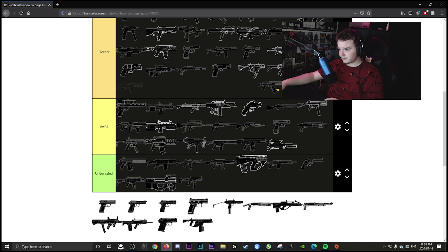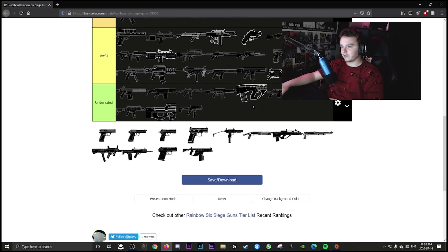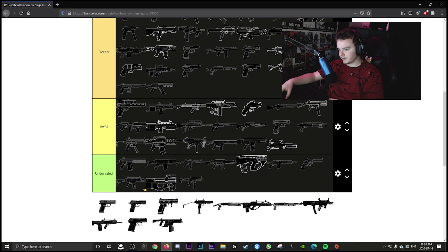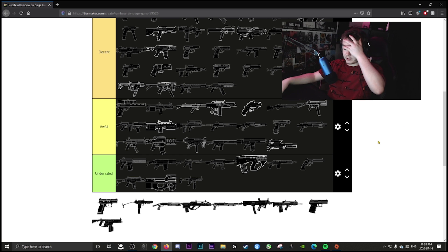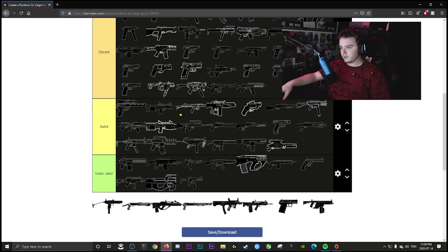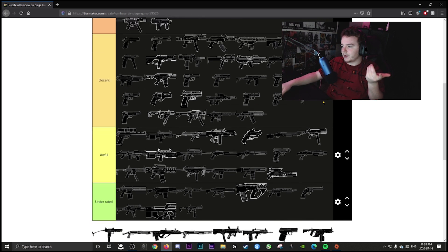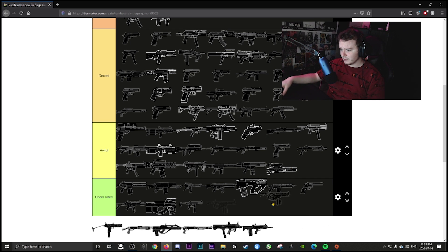Kapkan's sausage — decent. A lot of weapons in this game are just decent; nothing really makes them special. Kapkan's pistol, Lesion's pistol, Mozzie's pistol — decent. Most pistols are just there to serve as secondaries; that's the issue. Same with Jackal's pistols.